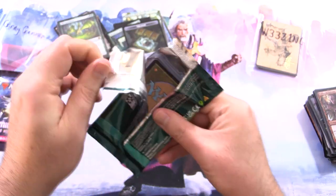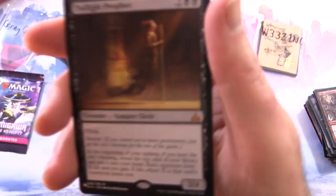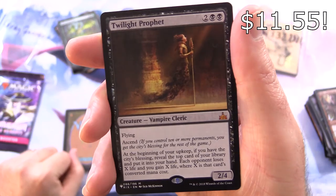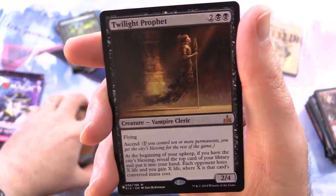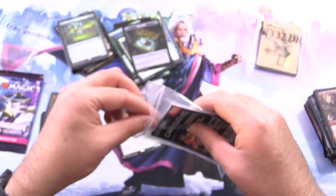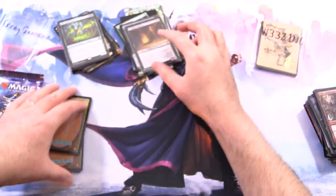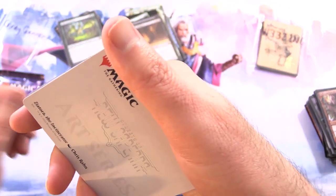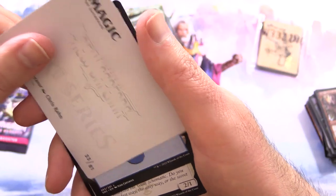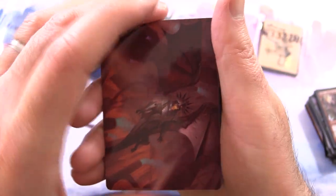Streets of New Capenna — let's see something spicy from the list slot. This set has... oh my. Twilight Prophet — Mythic! This video is definitely in the greatest hits playlist. They've really juiced the list slot in Streets of New Capenna, and there we go, evidence right there. Zedruu the Incinerator as well. We'll move that over there to the highlights pile.